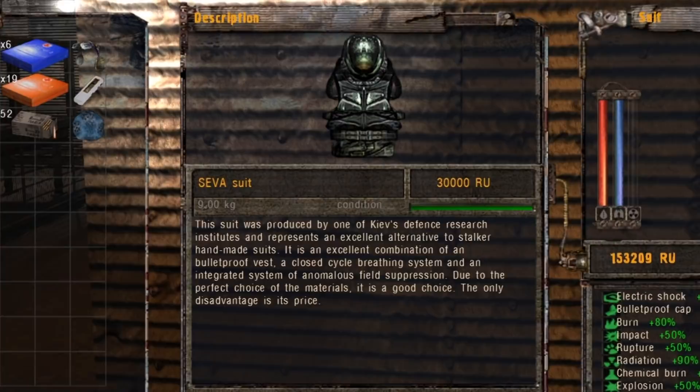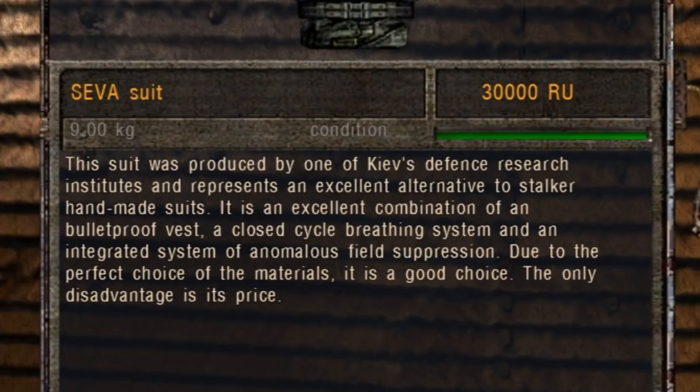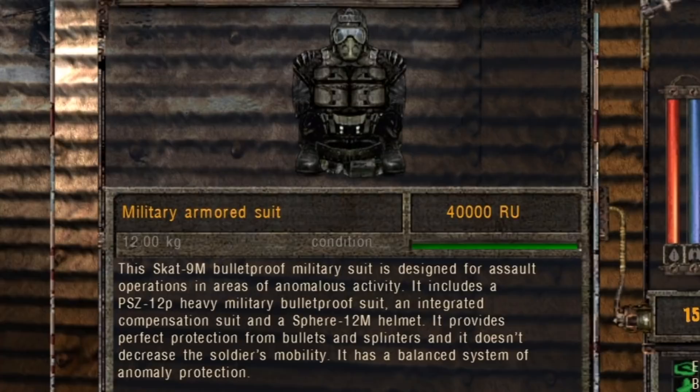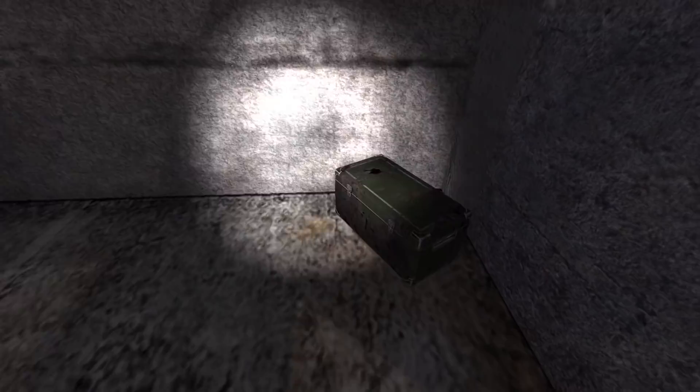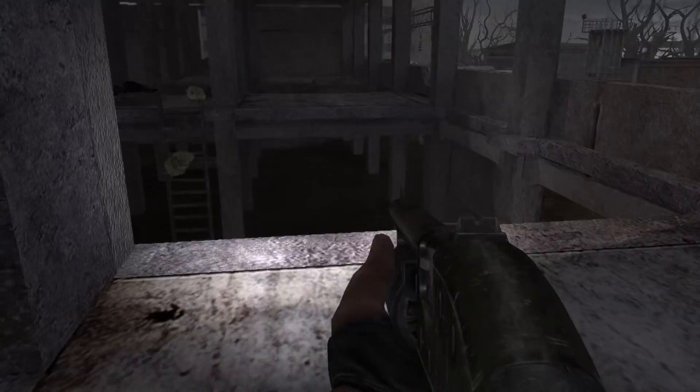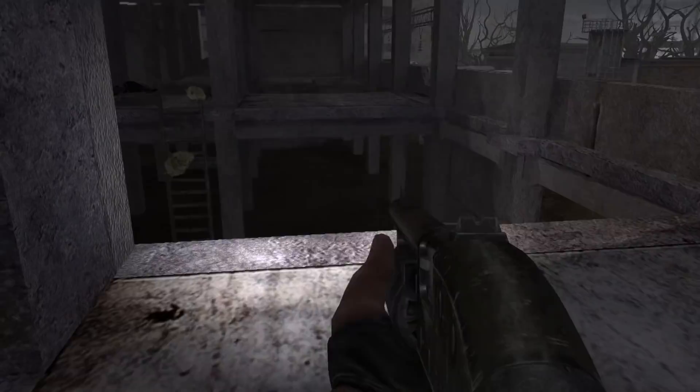Moreover, in the description of some armors we can see that the bulletproof vest is often complemented by something called an anomalous suppression system or anomalous protection vest. My theory is that such words describe a layer of the armor crafted using artifact lotions or something similar, providing increased survivability against anomalies. And if artifacts can be utilized to upgrade protection, they are also used to improve weaponry.